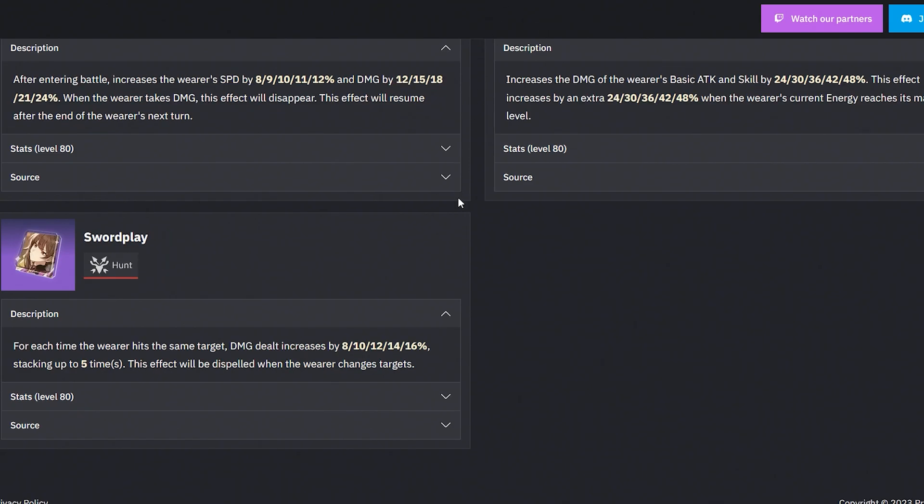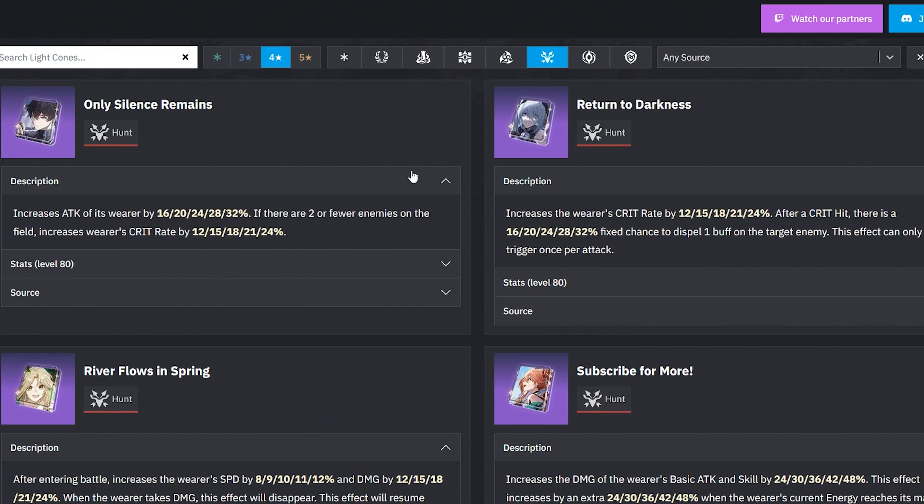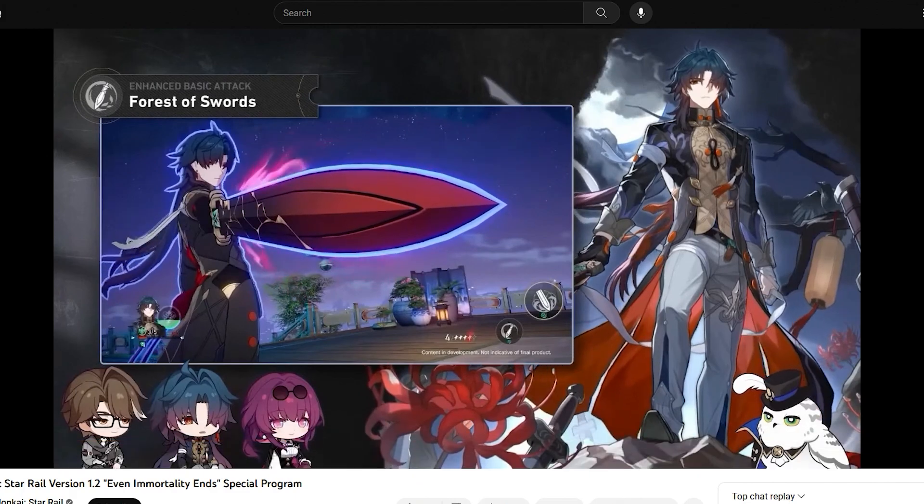Then you look at the last one — this is a hunt light cone, probably one of the very strong ones, one of my favorites: Swordplay. For each time the wearer hits the same target, damage dealt increases by a certain percentage. Superimposed, that's 16%, stacking up to five times, and this effect is dispelled when the wearer changes targets. So on AoE stuff this might fumble a little bit, but if you are attacking in a proper manner, you can proc this five-stack pretty fast. These are more universal light cones — you can throw them on characters you want to use, and they are top-tier ones.